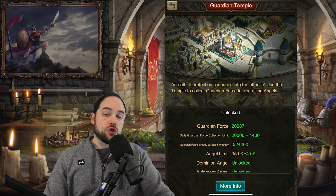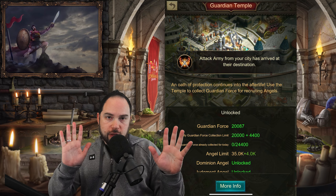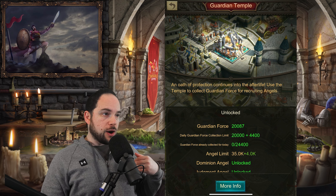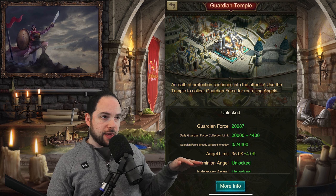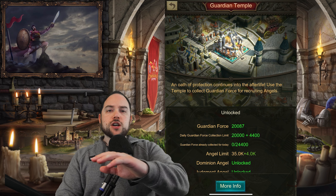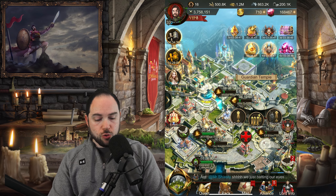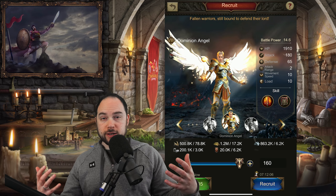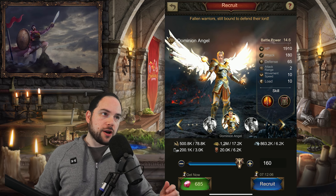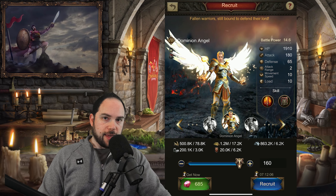The number of Angels you have is going to be constrained by a number of things, and there's ultimately a cap that says you can't have any more than a certain amount of Angels. For me, that quantity is a base of 35k, plus an additional 4k from a few other things. Just like other troop types, there are higher and higher tiers of Angel that you get access to as you level up your Guardian Temple. Leveling up your Guardian Temple is constrained by the level of your castle, so the higher level your castle gets, the higher level your Guardian Temple can get as well.